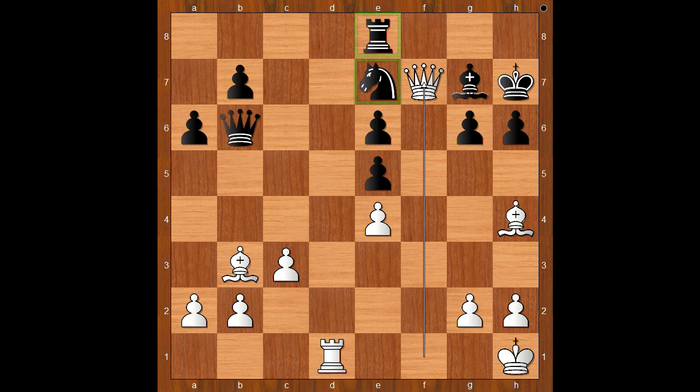White played a move and black resigned, believe it or not. The move is queen to f7. Lagrav resigned. If queen to c6, defending the rook, then bishop takes on e7. And if rook moves, then queen takes on e7 — that is why Lagrav resigned in this position. What do you think of this game?